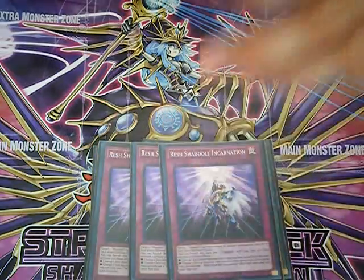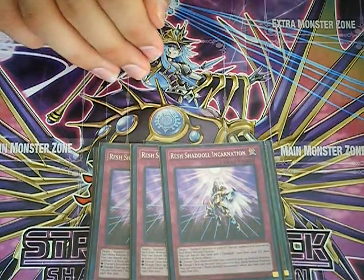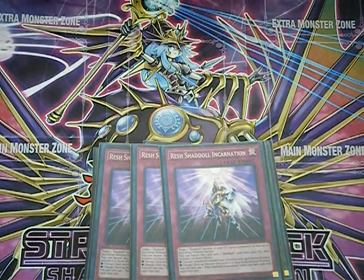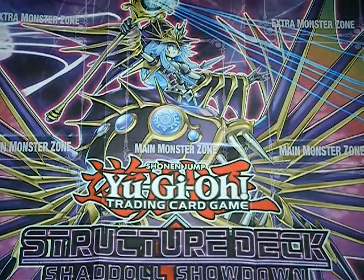The final card in the main deck is Foolish Burial. We also run traps — three copies of Resh'en All Incarnation. This card brings out a Shadal monster from the grave in either face-up or face-down defense position. Then you can banish it to either change a face-down monster to face-up defense position or flip a face-up monster to face-down defense position.